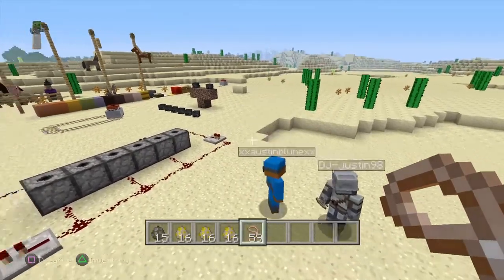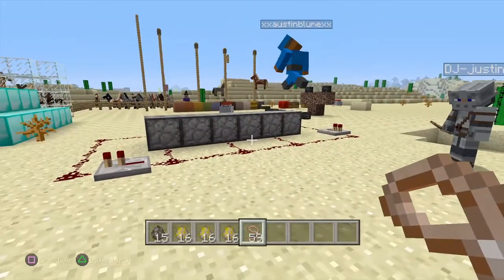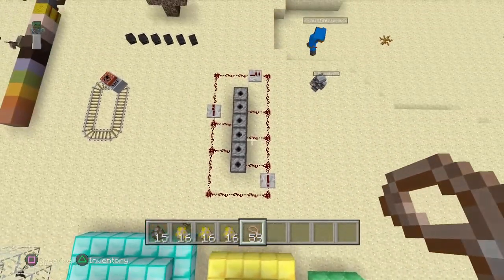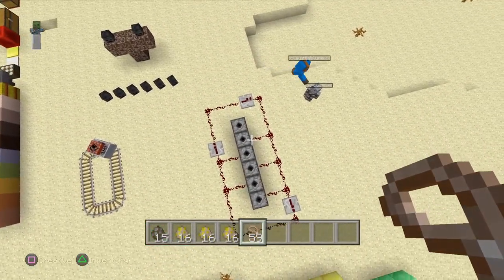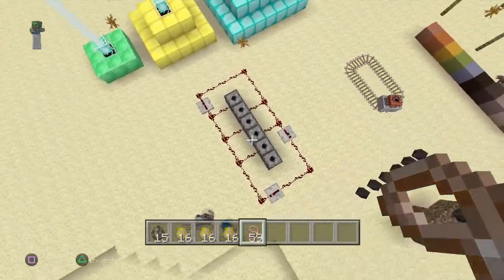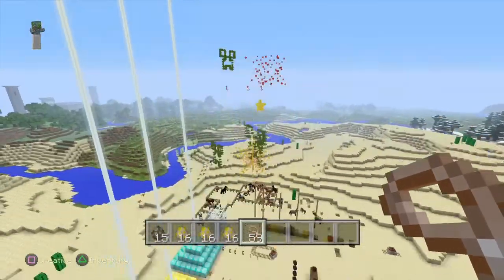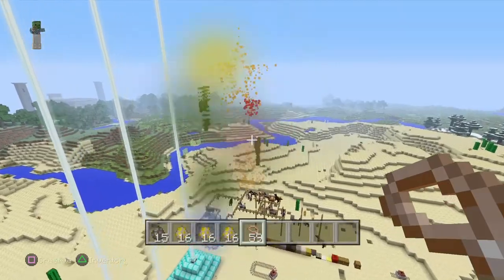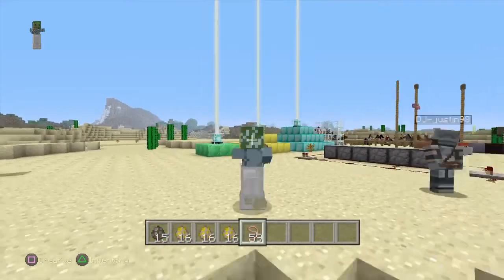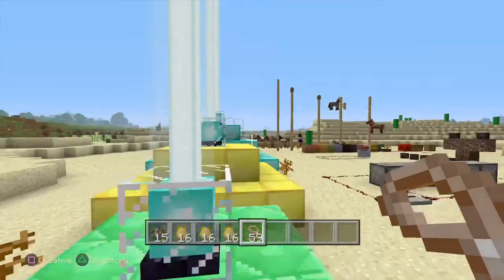All right, awesome. Start us off — the first thing we have here are the fireworks. Here's the overlay, I'm showing everybody. We hooked up a firework show, so let's see how this goes. That is some beautiful fireworks right there! Wow, that's still going — holy crap, it just keeps going forever. Let it go, let it go!